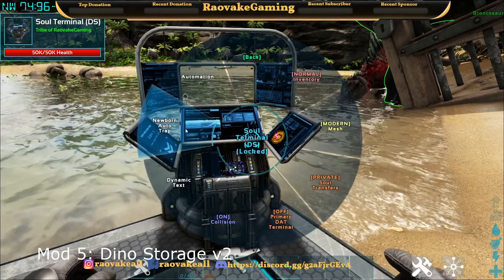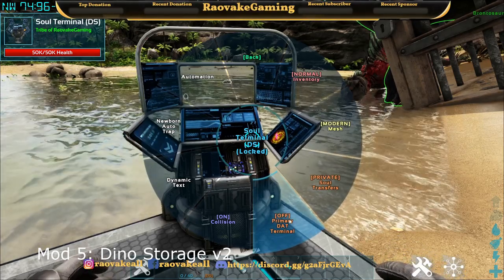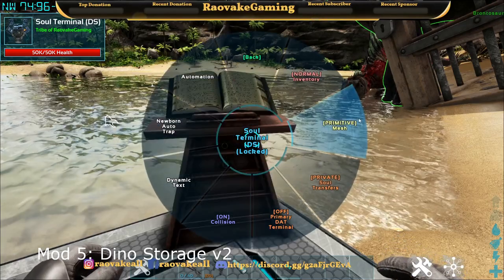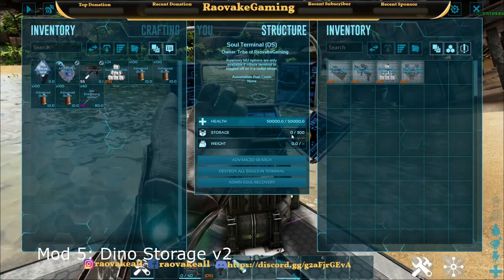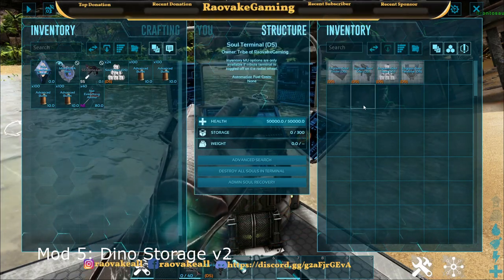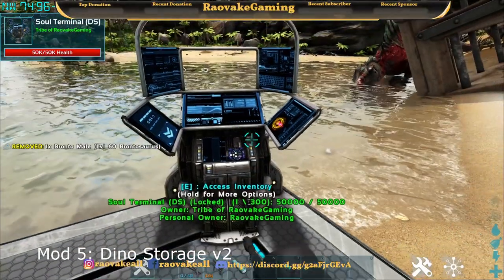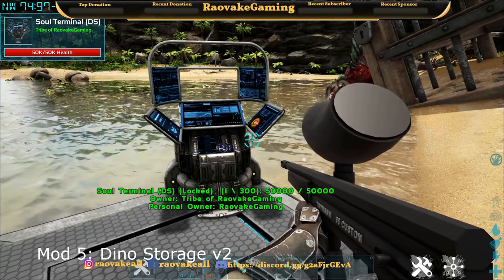You can also turn on newborn auto trap, which lets you trap baby dinos. There's a primary DAT terminal — useful if your dinosaurs die. You can change the mesh from modern to primitive to basic; I like modern. You also have a soul finder remote, soul gun, soul traps, and the terminal itself. We're going to trap our Bronto and toss it in, just like that. That's how Dino Storage V2 works at the most basic level.